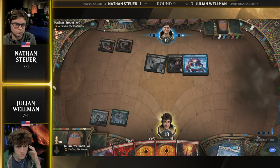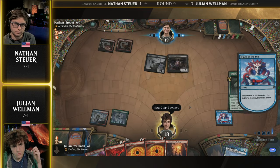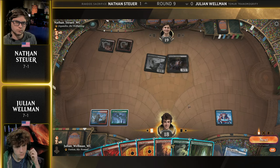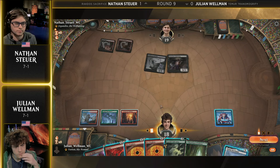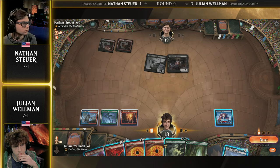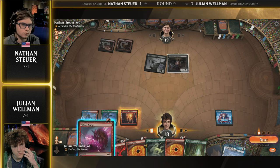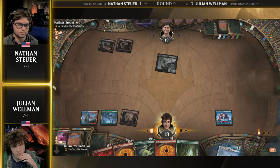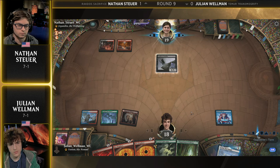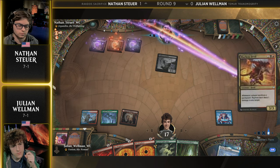We're going to see Omen of the Sea on the end step here for Julian Wellman — he's going to look for some more goodies. Doesn't like Omen of the Sea or Steam Vents, and Nathan Stoyer seems quite happy that there's two cards moving to the bottom. That is a little spicy one-of Tenacious Underdog in the sideboard of this Rakdos deck — we saw Julian give a head nod, like 'didn't expect that one coming in.' Careful Cultivation — able to create that token and accelerate the game plan here for Julian Wellman. But still no Transmogrify or Luka Coppice Outcast in hand.